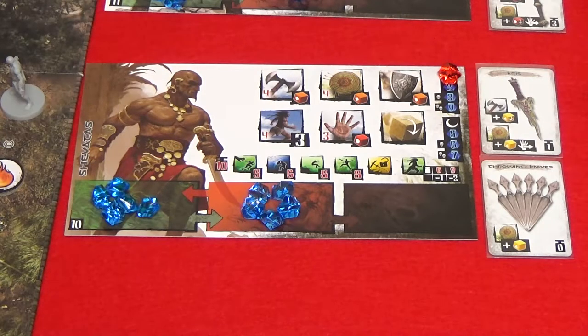Gems are placed in the wound zone when a hero takes damage. Each time a hero receives damage, they'll move that many gems from their fatigue zone to their wound zone. If there is still more damage to suffer after moving all gems from action spaces, spell cards, and ally tiles, the player moves gems from the reserve zone. When a character dies, their weapon and item cards are placed in the space they died and their model is removed from the board.